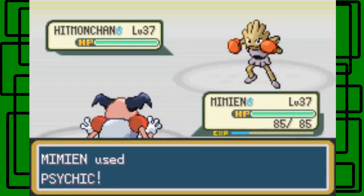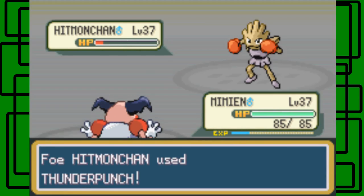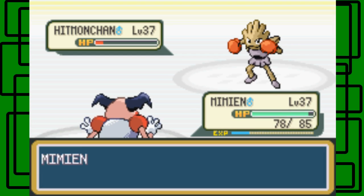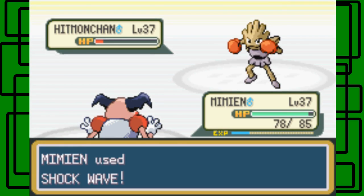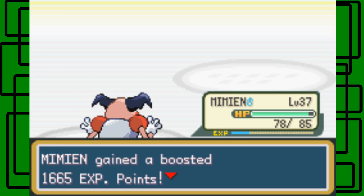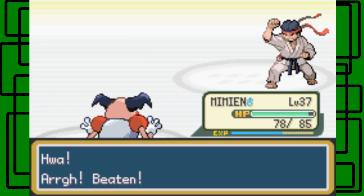Let's go for Psychic — it didn't faint in one hit. Dang it — Thunder Punch. Let's go for Shock Wave instead, have our own little electric party here. Hitmonchan goes down. We defeated the karate master — I'm probably mispronouncing his name, Koichi. Thanks for $8.88.